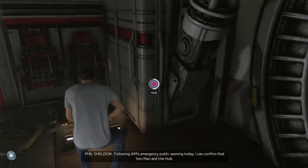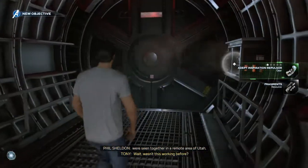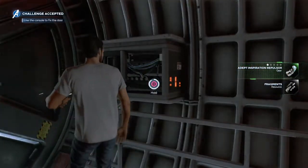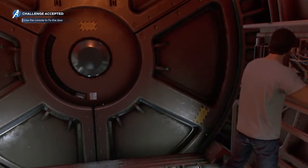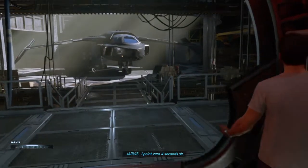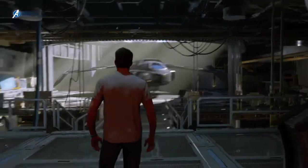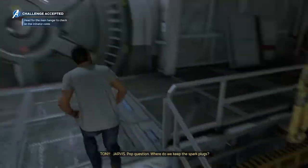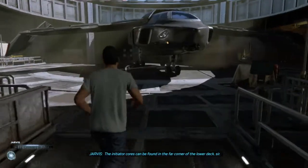Ooh, there's a box I can open. Maybe the parts to repair are in there. Use the console to fix the door. 1.04 seconds, sir. Guess I'm a bit rusty. Just head to the main hangar. Where do we keep the sparklers? The initiator cores can be found in the far corner of the lower decks, sir. Okay, great.